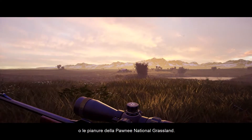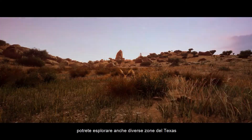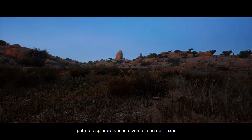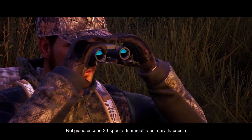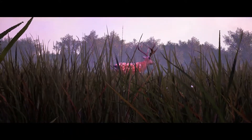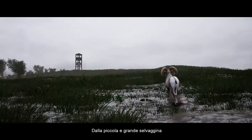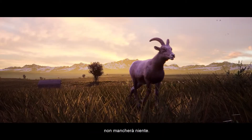The Plains of Pawnee National Grassland are just one hunting terrain available. You'll also be able to wander parts of Texas and certain areas of Europe. There are 33 different animal species to hunt in the game, each found in its natural habitat — from small and big game to predators and waterfowl, all the different types are there to be found.